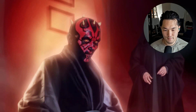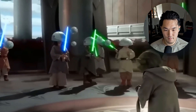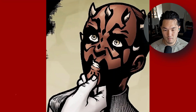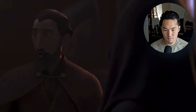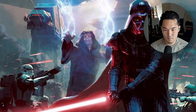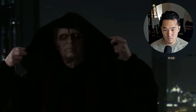A Sith Apprentice was an individual trained by a Sith Master to use the dark side. Jedi almost always began their training at a very young age, whereas this was less set in stone for the Sith, as many were fallen Jedi themselves. Darth Sidious took Maul as his apprentice when Maul was still a child, but also took on Tyrannus when he was in his 60s. Although Darth Bane's Rule of Two mandated that only two Sith could exist at any given time — a master and apprentice — it was the duty of a Sith Apprentice to one day slay their master.